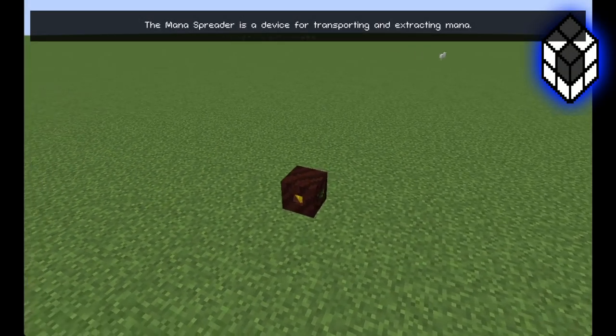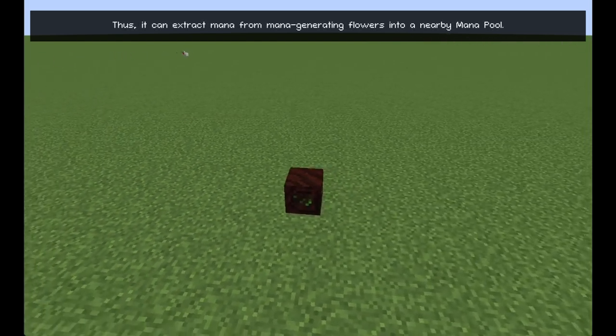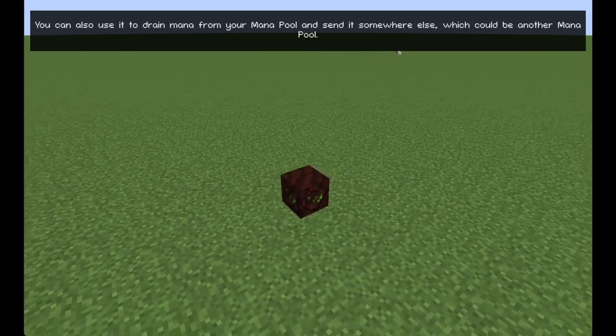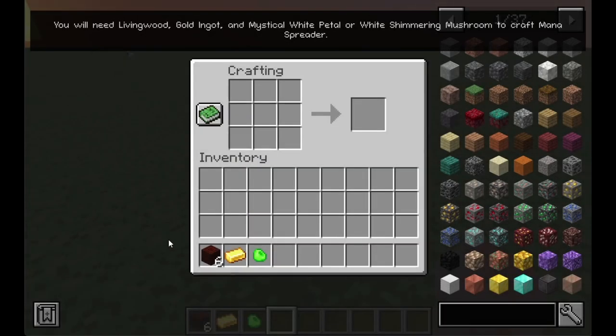The Mana Spreader is a device for transporting and extracting mana. It can extract mana from mana-generating flowers into a nearby mana pool. You can also use it to drain mana from your mana pool and send it somewhere else, which could be another mana pool. You will need Living Wood, Gold Ingot, and Mystical White Petal or White Shimmering Mushroom to craft the Mana Spreader.